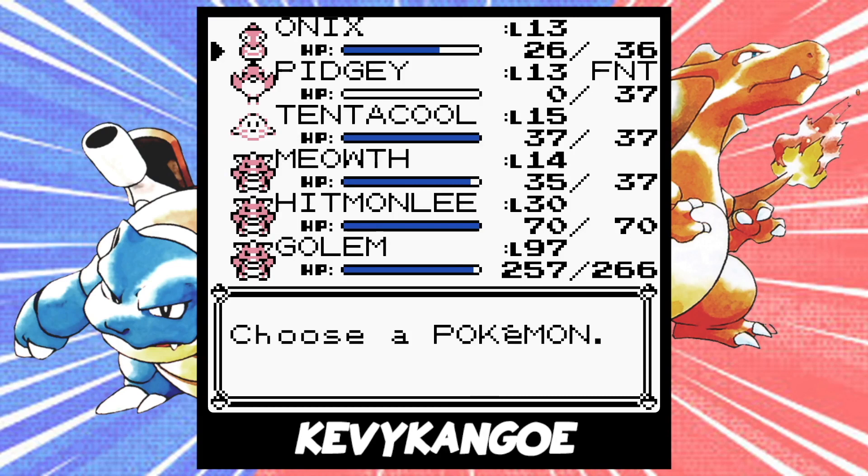This next part is called Bootstrapping. Essentially, with the 8F item, we can use the Pokemon in our party to spell out a certain code to run. So in order to manipulate the DV and stat EXP, we're going to need specific Pokemon and moves for each of them. This part isn't particularly hard, but it can be tedious to find exactly what you need. You'll need 6 Pokemon, with Onix as the first Pokemon in your party.